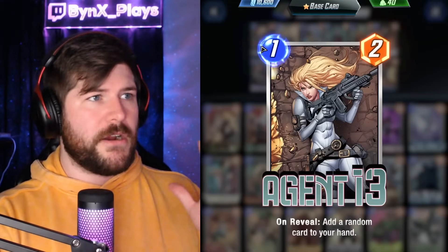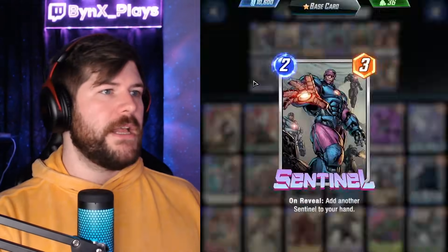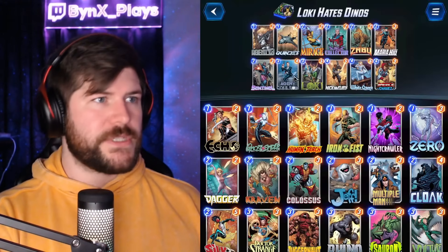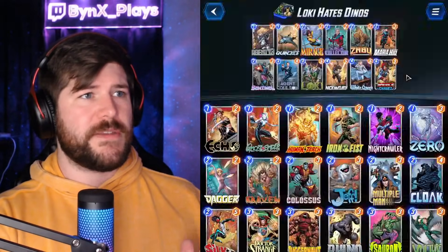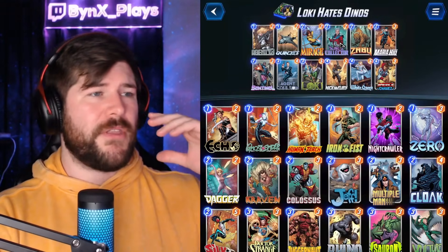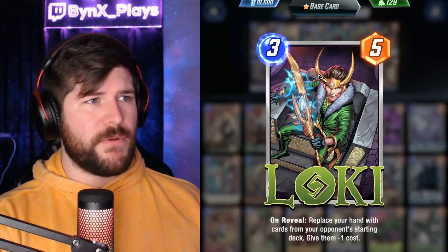We also have a bunch of cards that are going to add cards to our hand: Agent 13, Mirage, Maria Hill, Sentinel, Agent Coulson, Nick Fury, and White Queen. We do run Chavez, and I would absolutely recommend running Chavez if you're trying to hit this deck. Drawing the Collector is so important, getting the Quinjet is so important, getting the Loki is so important — Chavez is just going to help you do that.